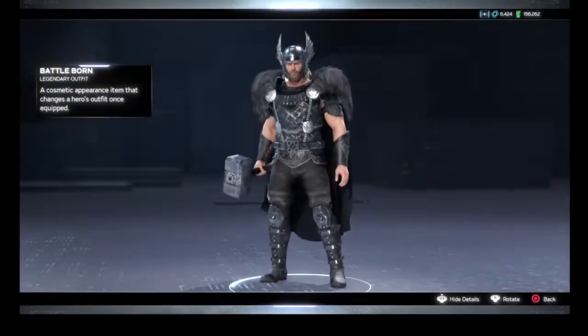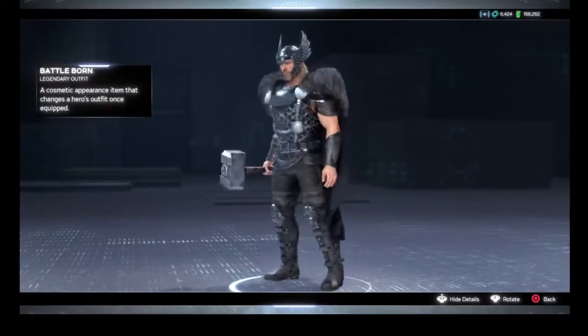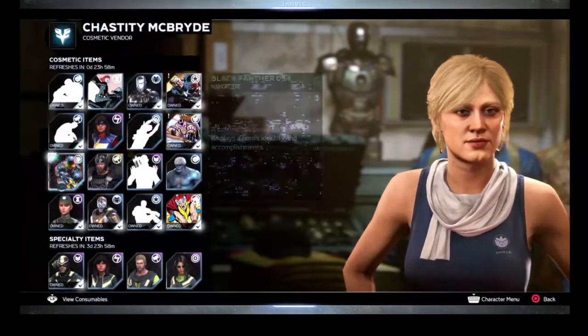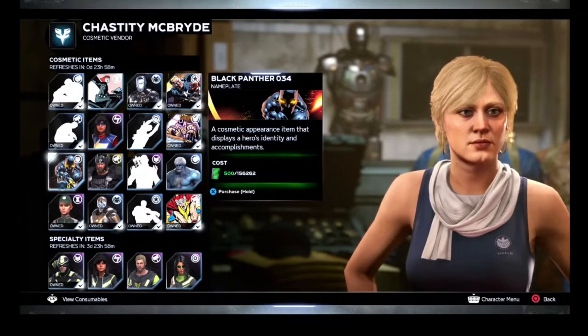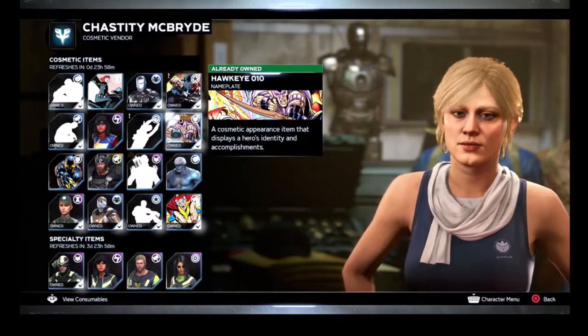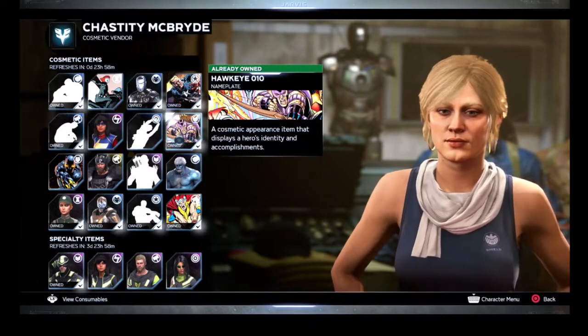We've got the False Battle Ball — I think that looks quite nice, I do like that one as well. We've got Black Panther's Sierra 3-4 name play, and we've got Hawkeye's Sierra 10-10 name play.